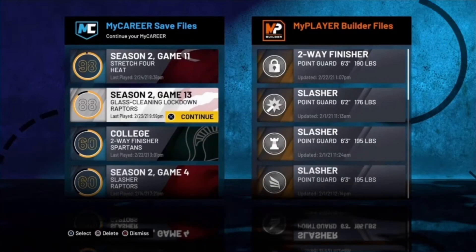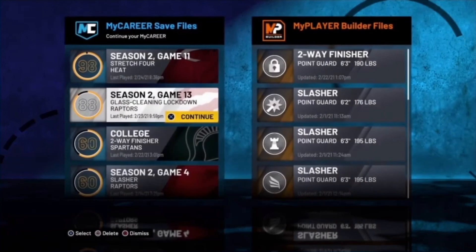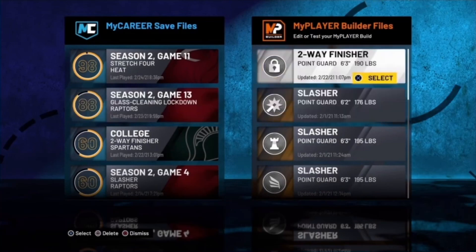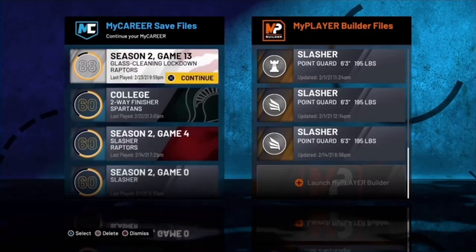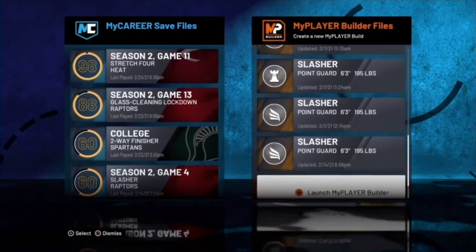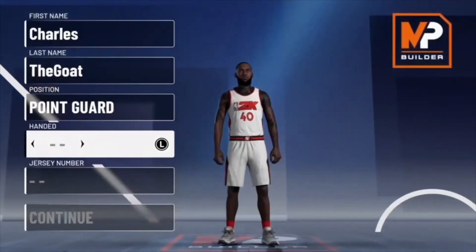To start this glitch off, I'm gonna try to explain it the best I can. You have two different options: option one, you guys can do this glitch on a player that you currently have, or option two, you guys can go ahead and make a brand new player and do this tendencies glitch on them. This glitch is going to revolve around you guys having to delete your MyPlayer and then hit up 2K support.